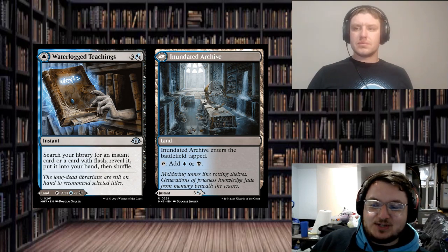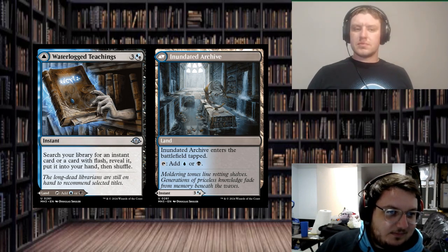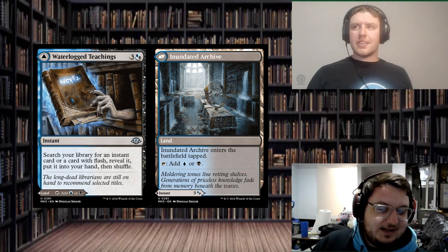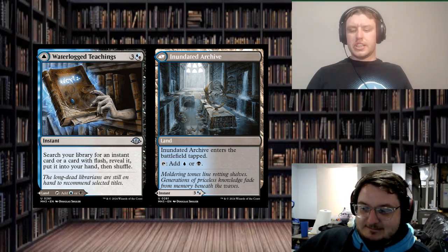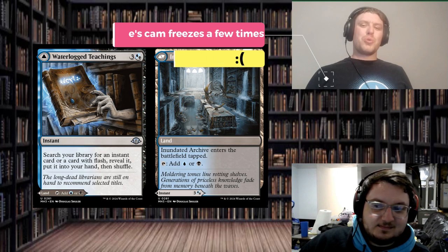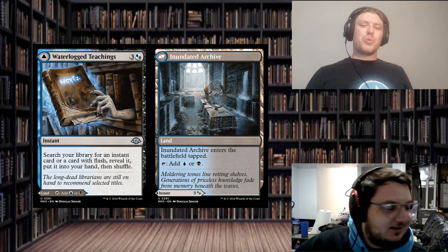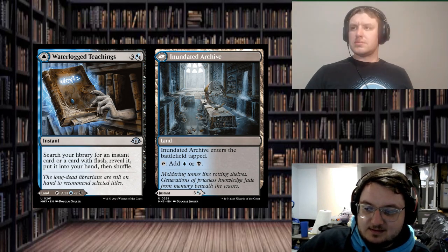So this costs one more, but it is instant speed. And it's a Dimir tap-land on the back, which I like a lot more than the old MDFCs from Zendikar. The only one I really liked from that was Baleful Gaze Recovery, and it took me a while to get on board. I don't like MDFCs, but this one I would actually run in a Dimir deck. It's just solidly good. I was worried it being Dimir would make it degenerate if Thoracle had flash, but we're okay on that front.